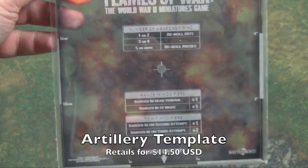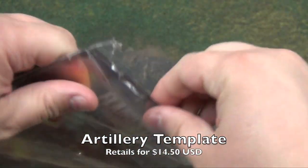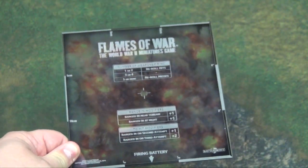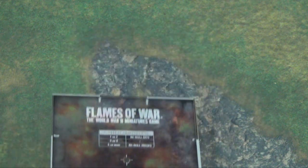The artillery template — much like the range ruler, it's made of the same transparent acrylic with the graphic inlaid on it, so it looks pretty cool when you put it over the battlefield and over the targets you're going to bomb.